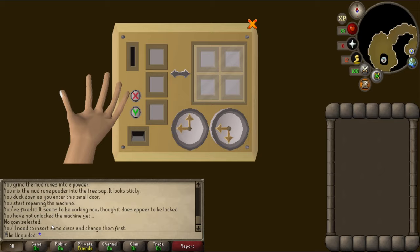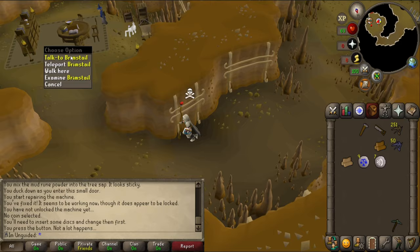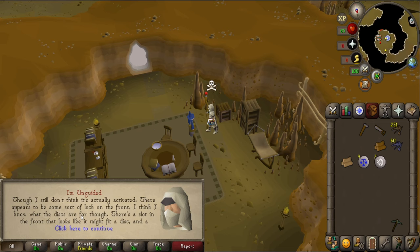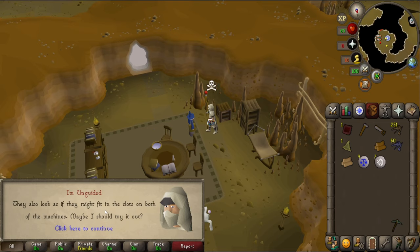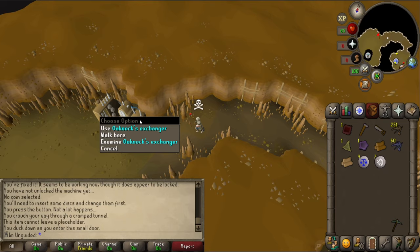What's this? The Exchanger. There's some more stuff here. No coin selected. I need to insert some disc. I forgot about that - that purple thing I've got in the bank. Let's talk to him first. I fixed the machine, though I still don't think it's actually activated - there appears to be some sort of lock on the front. I think I know what the discs are for. Maybe I should put a disc into the slot and see what happens. I found those crystal discs - they look similar in size and weight, and might fit in the slots on both machines. Maybe I should try it out.